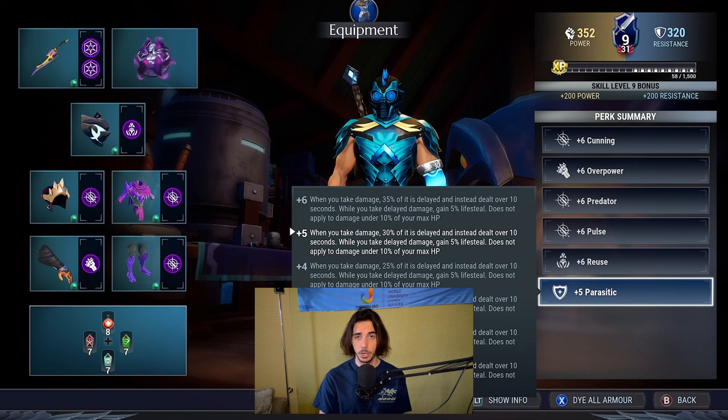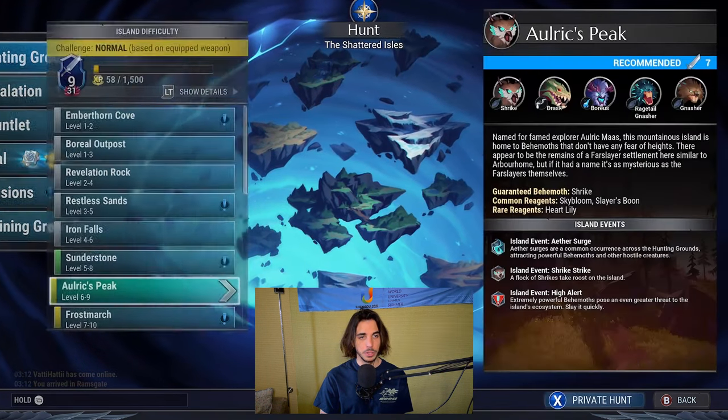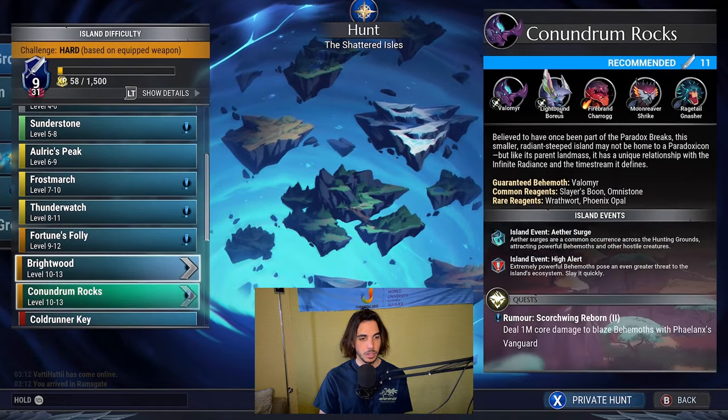For the fashion side I just changed the sword to the Frost Warden Sword and the lantern to the Adversary's Glory. The cells are plus six Scanning, plus six Overpower, plus six Peritor, plus six Pulse, plus six Reuse, and plus five Parasitic. For the sake of the video I'm going to be using the high tier catalyst version, so let's go into some hunt grounds and test this build out.